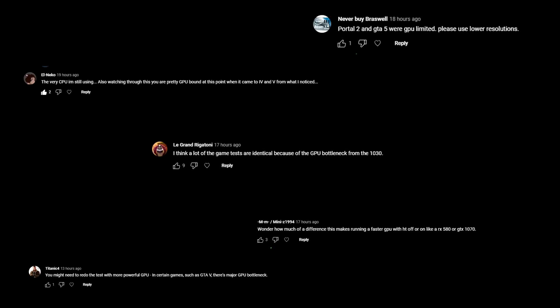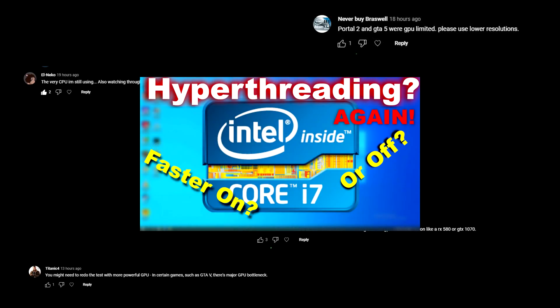I messed up. In my last video, I benchmarked an i7-3770 and used a GeForce 1030 as the GPU. I guess I'm just so used to benchmarking older stuff that I never even thought about it. Still, I should have realized it after seeing the final scores, and also that GPU is at 100% usage all the time. It's my fault — one of those times where you look back and go, what was I thinking?